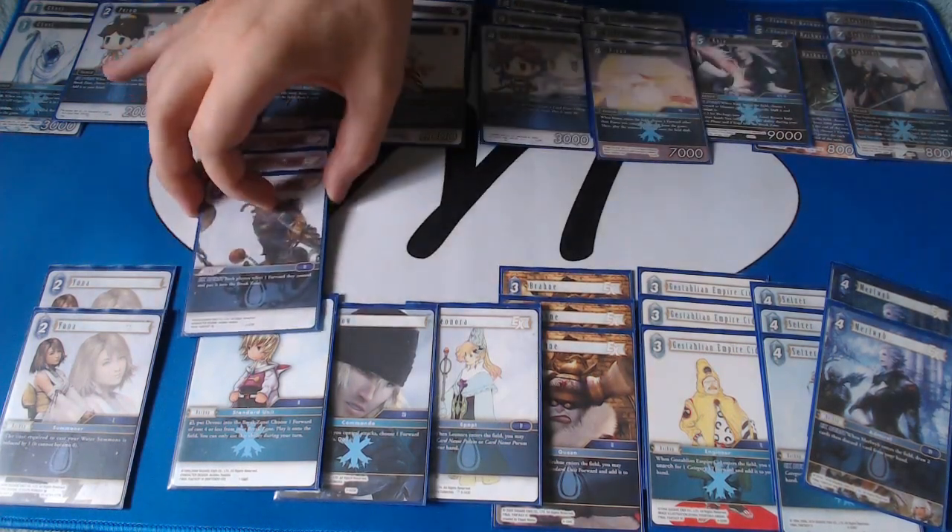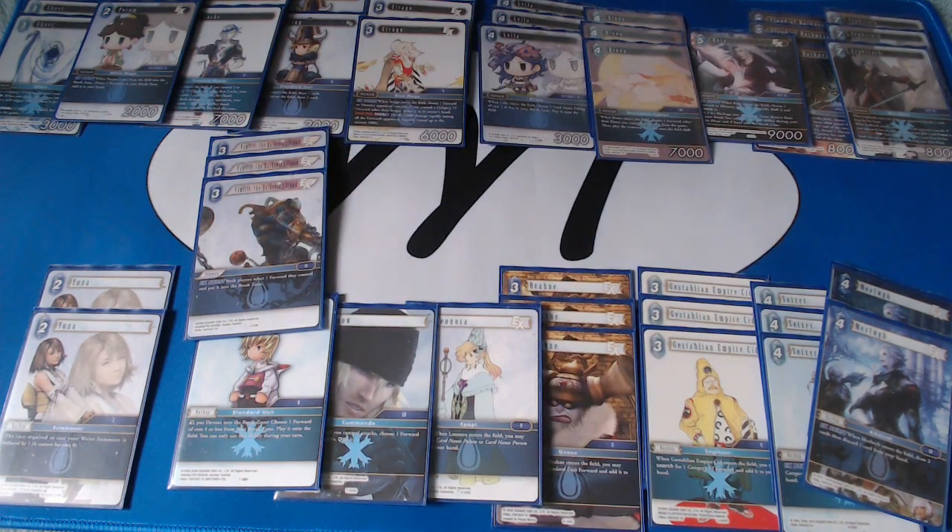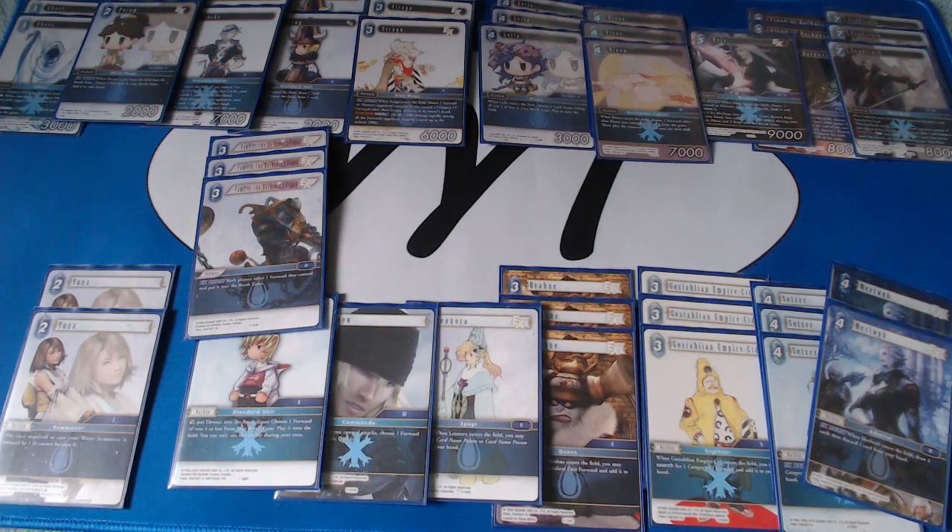Moving on to the summons — I'm playing 3 copies of Famfrit, the only summon at three in this list. Famfrit was probably already a 3-of in most Ice Gang lists throughout Opus 8 because it's very powerful when your board is much wider than your opponent's. Famfrit got a lot better with the printing of Porom — even if you don't have another Famfrit in grave, you can cast your first Famfrit, sacrifice Porom, and when Porom dies, get back the Famfrit you just played. It's degenerate — instead of casting Famfrit 2 or 3 times per game I can see myself casting it 4 or 5 times, and my record was 6 yesterday at the 5-0. Because of this, I've opted for only 2 copies of Yuna since Famfrit is so castable now.